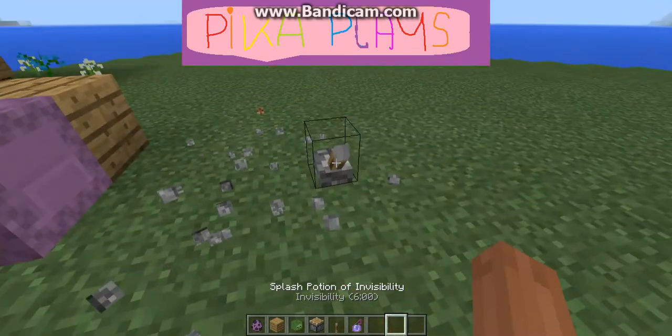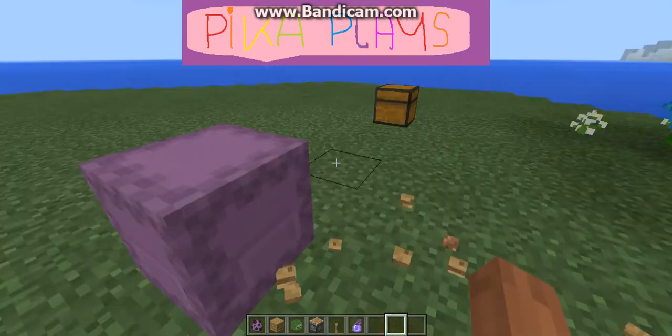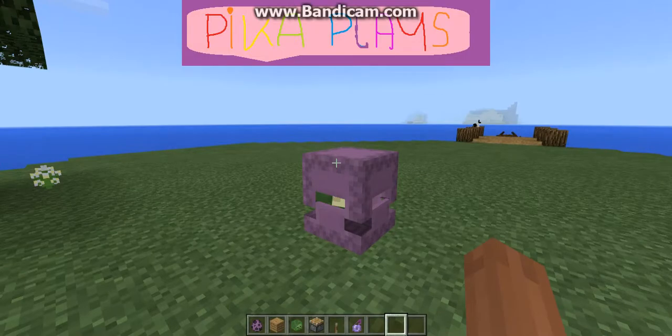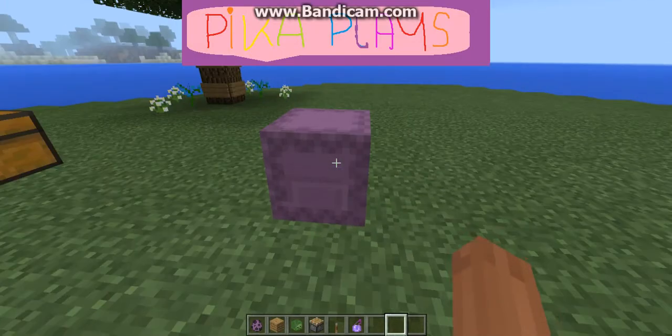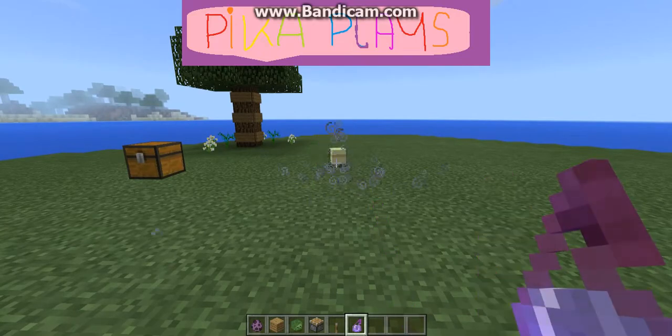Once you've done that, you can get rid of your piston, your lever, and your oak wood block, so you're just left with what looks like a shulker. Then grab your splash potion of invisibility and shoot it at the shulker.